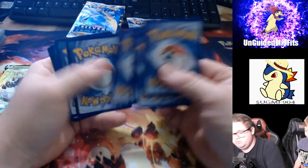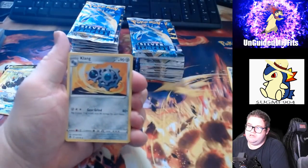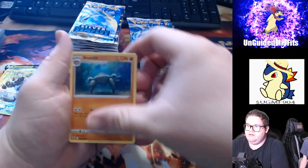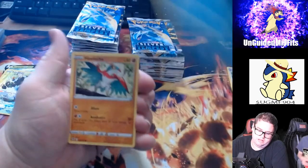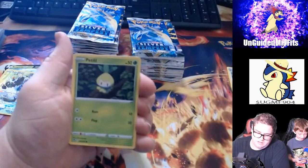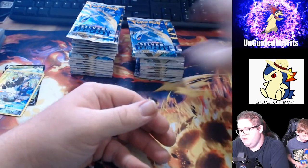I've been fighting a cold for a couple weeks — it's been rough. We got an Electric Energy, Klang, Croconaw, Aerodactyl, Sandygast, Relicanth, Hawlucha, Togedemaru, Pelipper, Reverse Holo Stonjourner, and a Forretress Holographic.